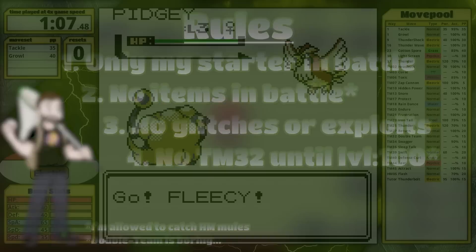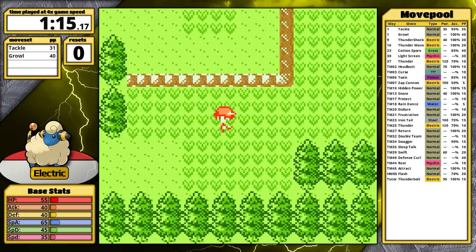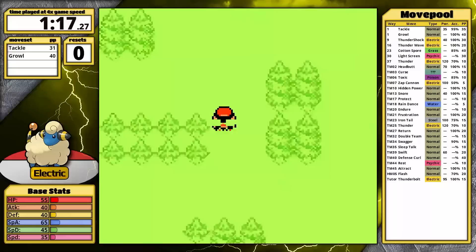Being back in Johto is really refreshing because all the back sprites look so good, although it sort of feels like Mareep is hovering in this case. Here's an ironic fact about the Mareep line — it actually isn't available in Crystal, so it's only available in Gold and Silver.